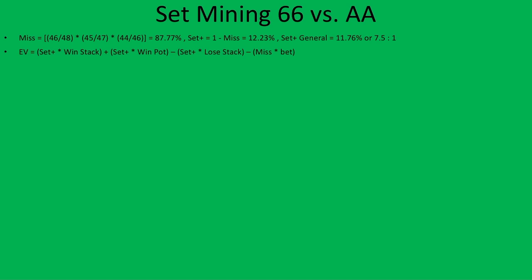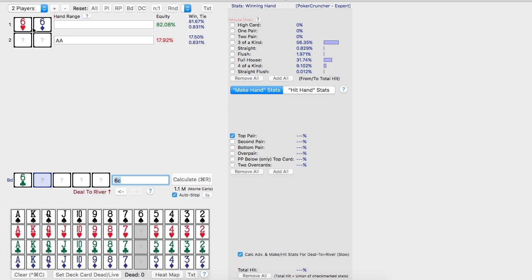Now for our expected value. It will be the probability we hit a set or better multiplied by the effective stack we will win, plus the times we hit our set and only win the pot and not our opponent's full stack. For aces, we're assuming this is zero, minus the times we hit our set and lose our entire stack — yes, this does happen sometimes. Then lastly, subtract when we miss our set times the bet we called pre-flop. We calculate our equity against pocket aces when we hit our set, which comes out to be 82.08%, and we input that number into our expected value equation.